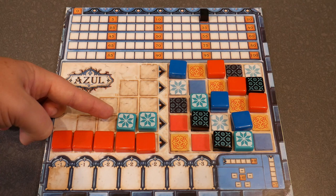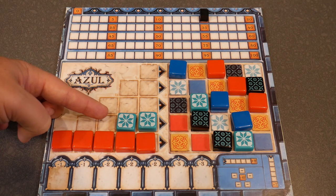This row is not complete, and at the end of the round it does not get placed on the wall. It holds over from round to round.